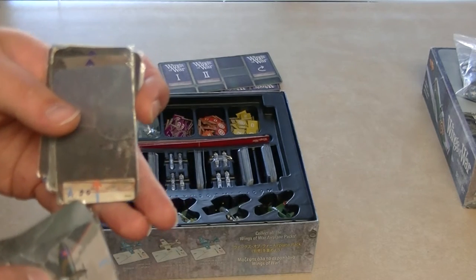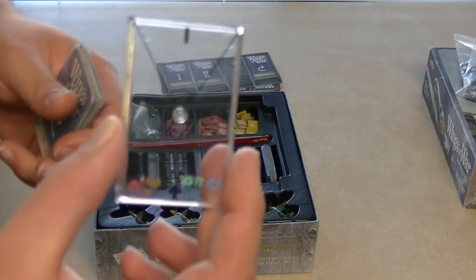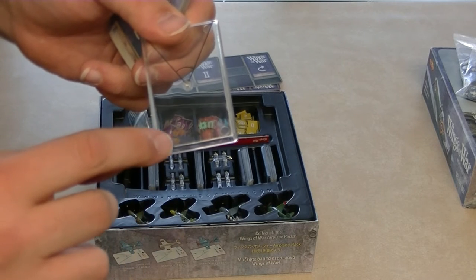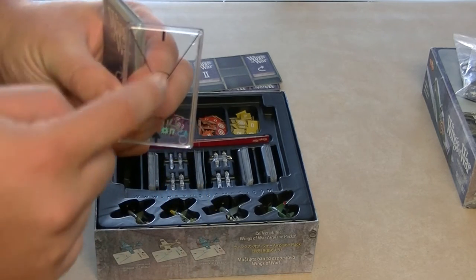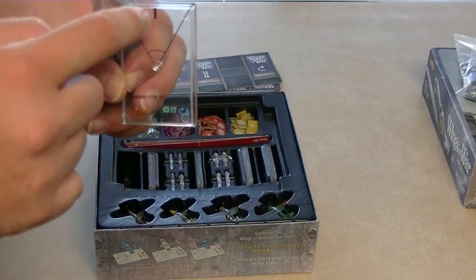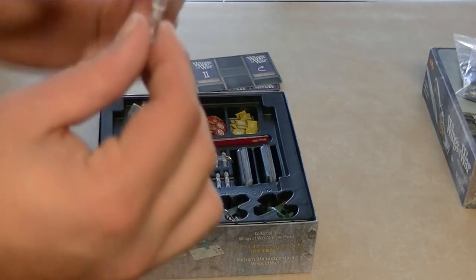In each plane's deck you have the plastic base for your plane. This gives you information on what damage your plane does when firing, the hit points, its maneuverability, and its firing arc — that is the angle shown at the top. You also have an arrow and a dash mark that take part in maneuverability. Then you have a bunch of elevation indicator tokens to indicate elevation.